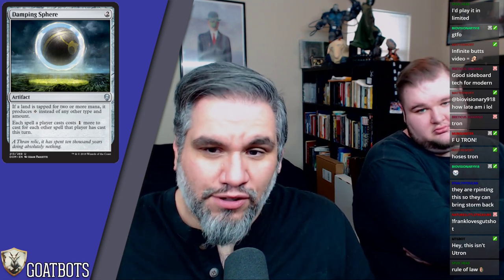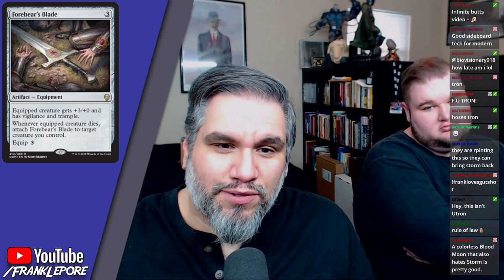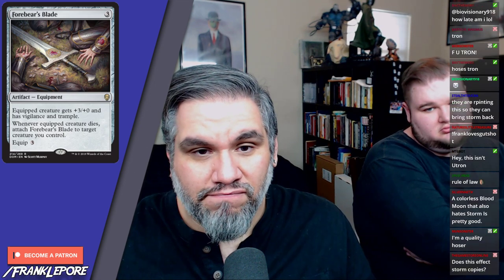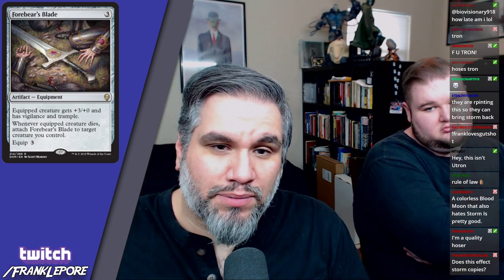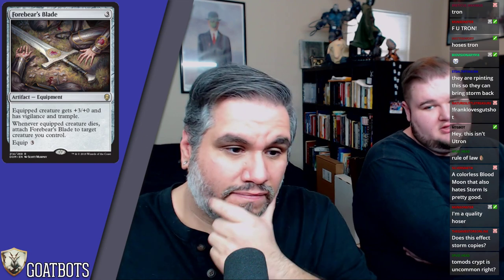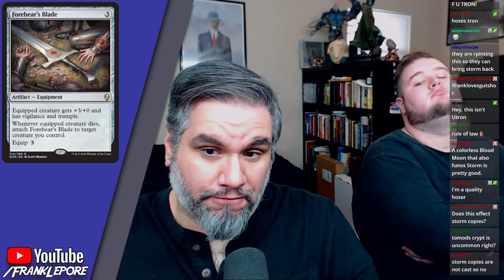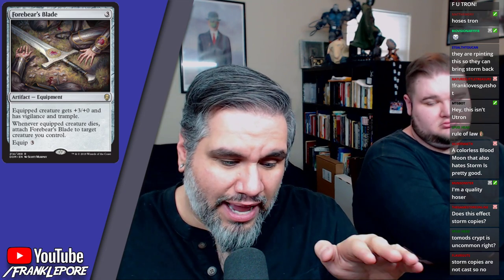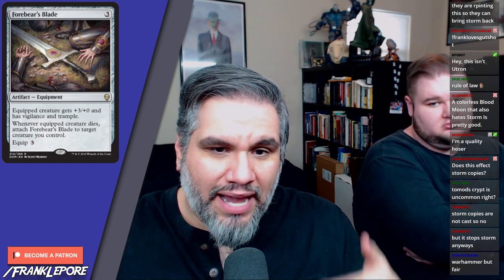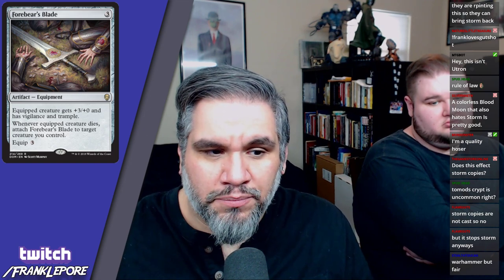Four Bears Blade — equipped creature gets plus three/plus zero and has vigilance and trample. When the equipped creature dies, attach it to target creature. That's actually pretty good — plus three/plus zero, vigilance, and trample are relevant abilities. If you trade your four-three equipped with a seven-three into their Scarab God and they both die, you get to equip this for free to something else. You can still develop your board and they still have to pay five to get their Scarab out, so you're still dealing damage. The value is real, though I'm not sure it's constructed-playable.